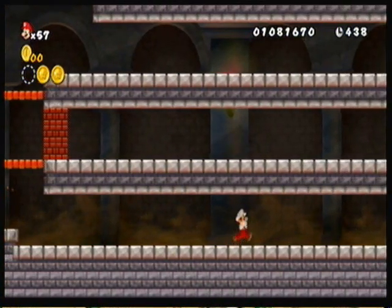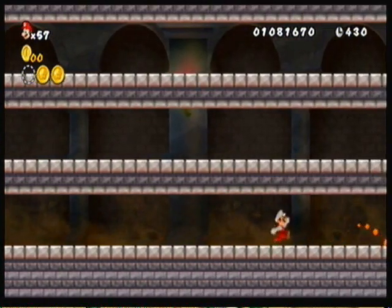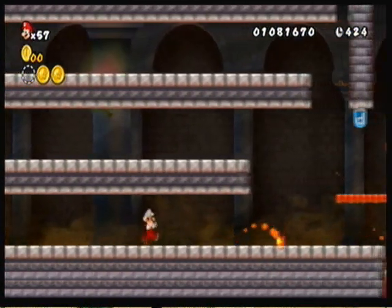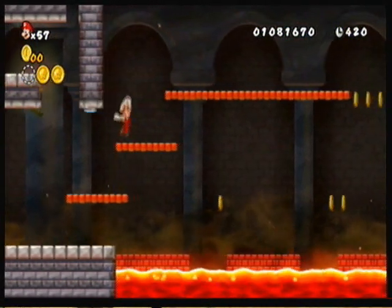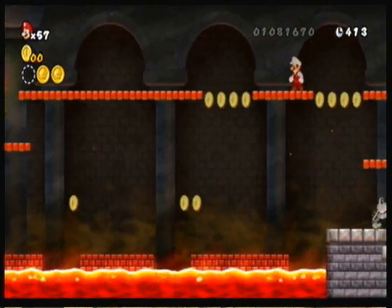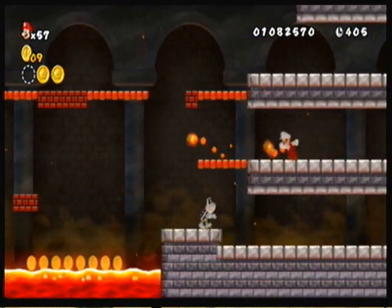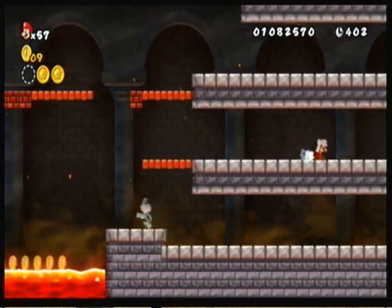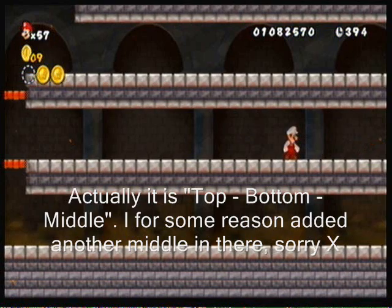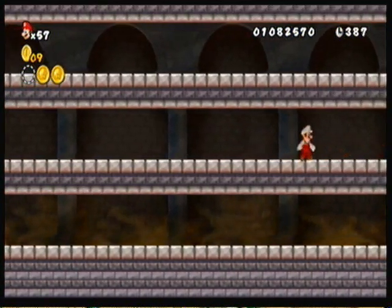They give you plenty of time, and you shouldn't really take the same path twice. Unfortunately, that was the wrong path right there — I had to actually hit that P-Switch first. You have to collect these coins before the blocks reform, and this should take me to the very end. I believe the path is top, middle, bottom, middle — and that should take you to the end. Not a very difficult pattern to remember, at least in my opinion.